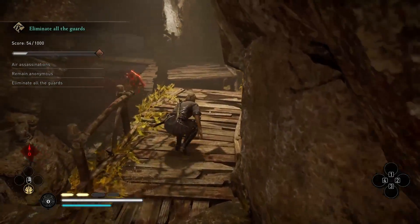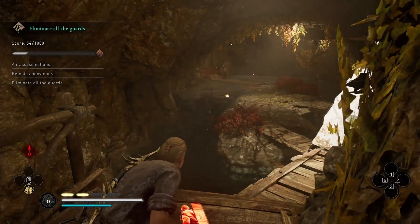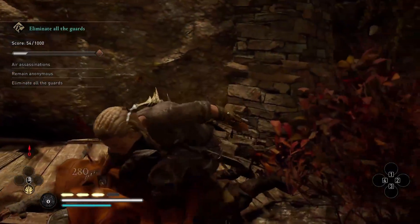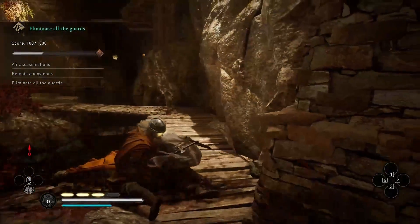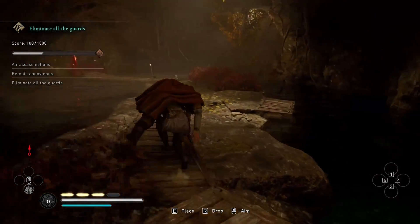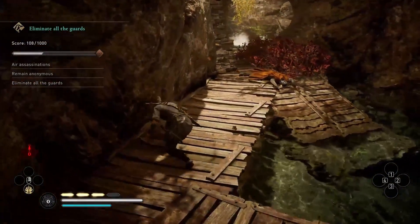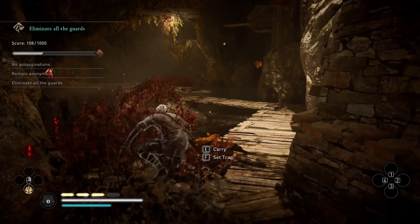For the most part on this run, I try to use timing and use bodies to lure people. You can't air assassinate when they're crouched looking at the body — you have to wait until they step right up. To get the third one in the first area, you have to use a body to draw him out, because he's programmed to just stay at that corner. Find an opening, drop the body, and go back.